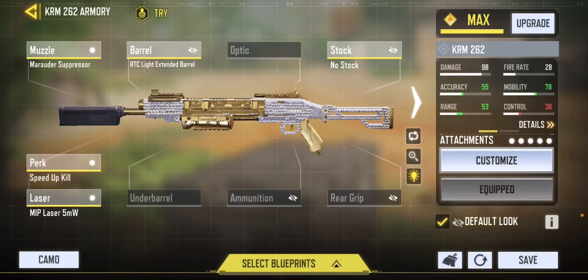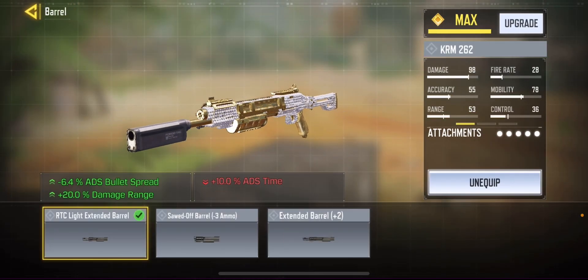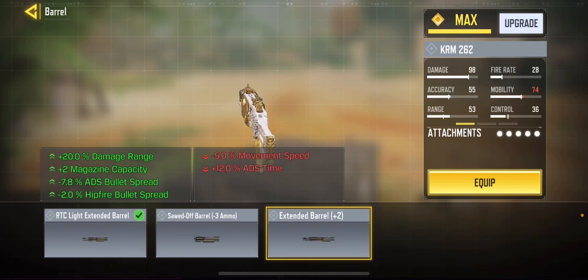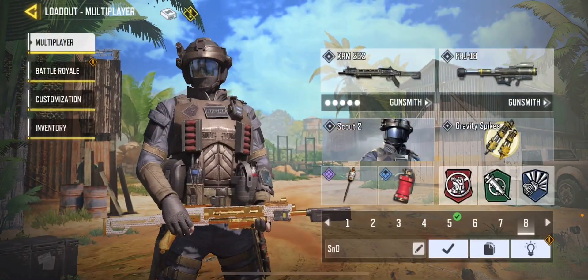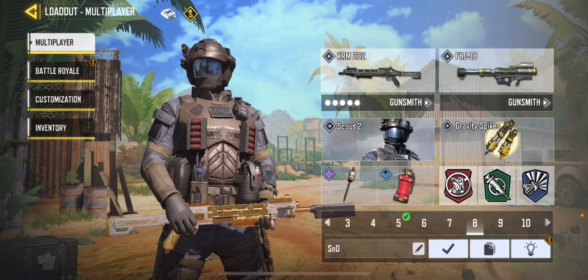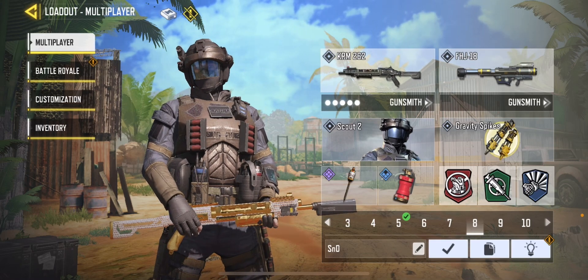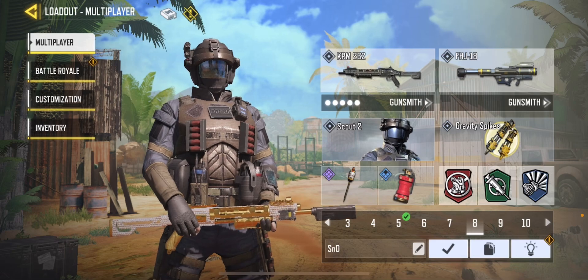For my number eight loadout I'm using the KRM. This loadout is from Digiclobe himself, the best rusher in the arena. I always run RTC Extended instead of Extended Barrel because the extended barrel makes it really heavy. I like my shotgun to be light so I can roam faster. I'm not using Persistence here so I can roam faster when playing slayer. I use Hardline to cycle scorestreaks faster, or Shrapnel in scrims for utilities, or Dead Silence in SnD.